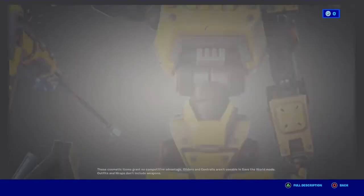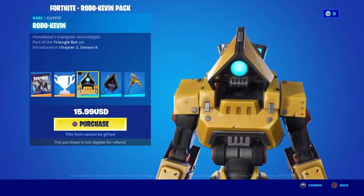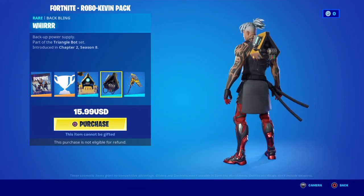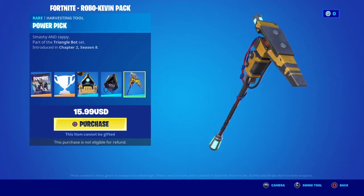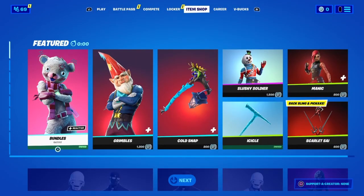You can now get the Robo Kevin pack. He looks a bit bulgy, not gonna lie. Comes with the back bling - Wore, I guess that's how you say it - and the Power Pick pickaxe.